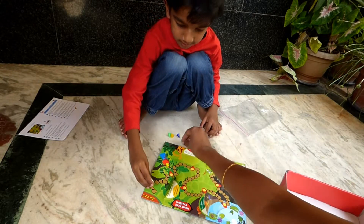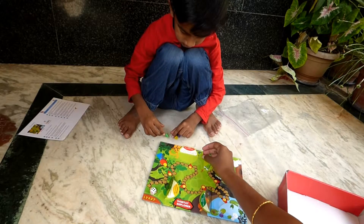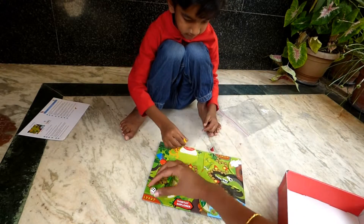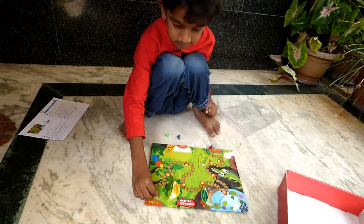First, your turn. Which color do you want to choose? Yellow. You want to choose yellow? Yeah. Put the yellow at the start. Take the dice in your hand. Come on.